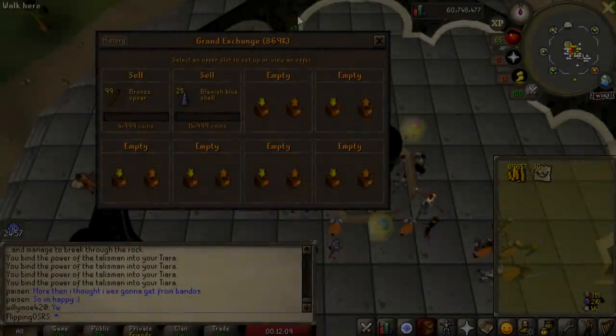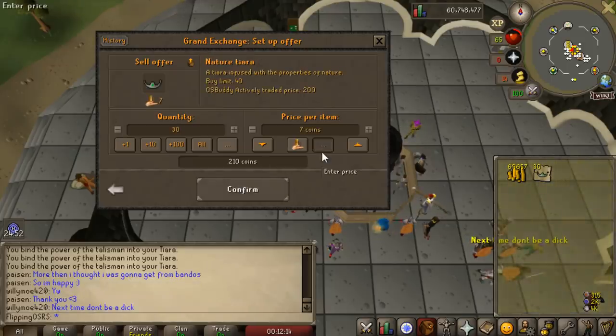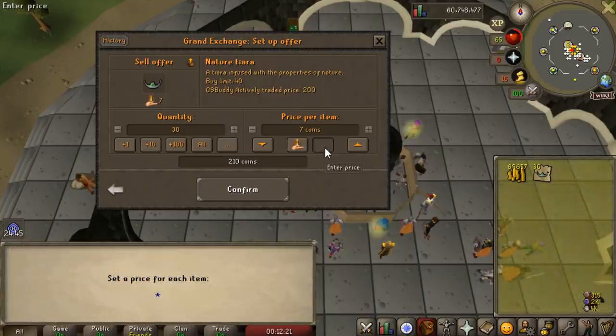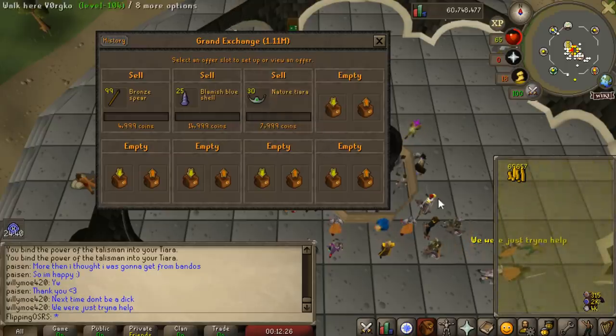We have 30 nature tiaras now. I'm just going to chuck them in the grand exchange. I don't really have a method for determining prices here — maybe we'll try putting them in for 7,000. Still not a bad profit if they sold for that much, but realistically we're going to have to wait a while for any of this to actually work.